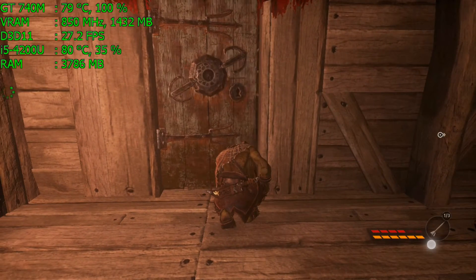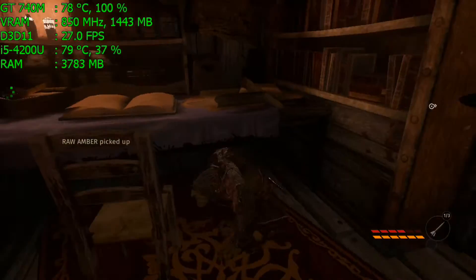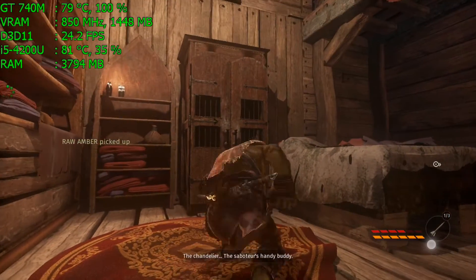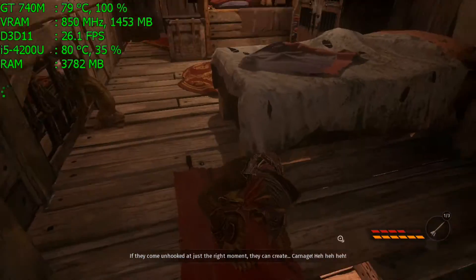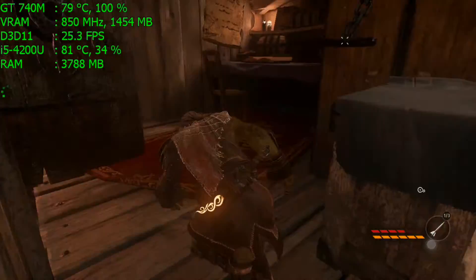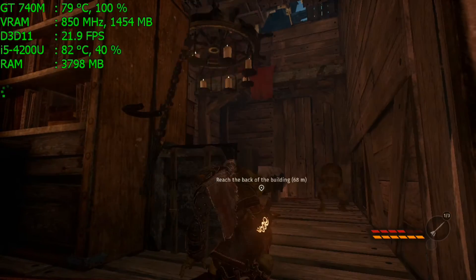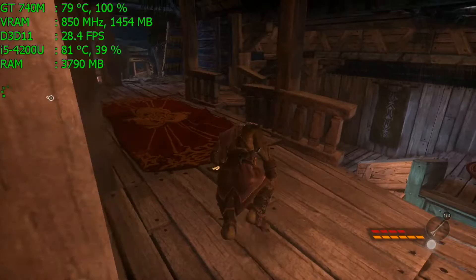If you are looking at the MSI Afterburner green text overlay, it's going to look a little bit lower than usual since the video recorder takes an impact on the framerate. But if you want to check the framerate without recording, just check the description of the video or wait until the end of the video — there's a timestamp in the description. Hope you enjoy the rest of the video, and I do hope to see you soon. Goodbye.